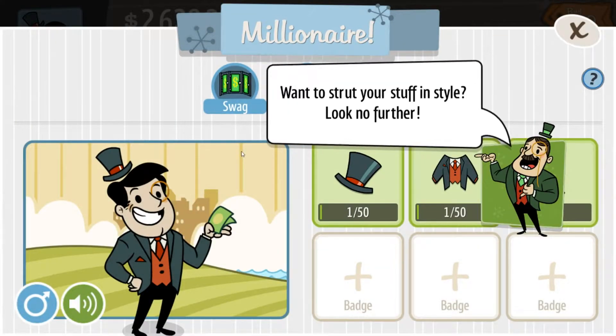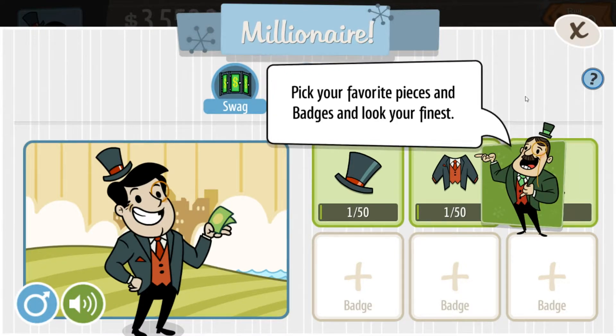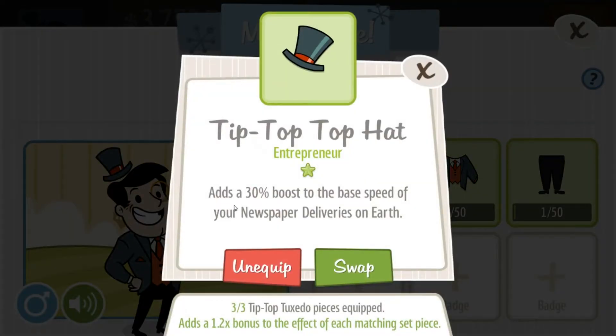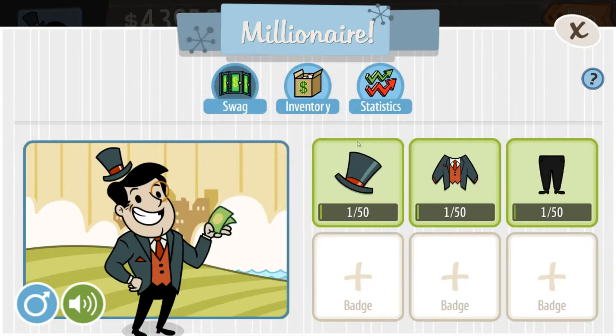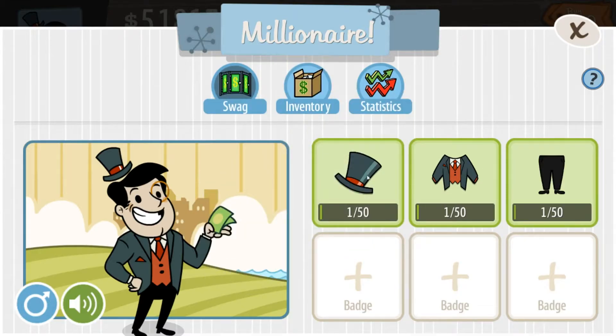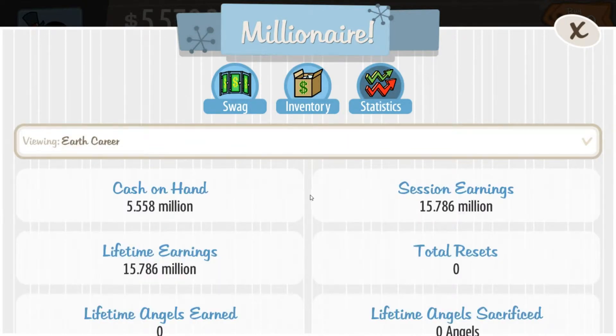Under Career, here is our place — we get our little swag, as they call it. You pick your favorite pieces and badges to look your finest and they'll grant bonuses. Like this hat adds a 30% boost to the base speed of your newspaper deliveries on Earth, and we get 0.48% bonus per angel on Earth. The pants boost the base speed of your donut shops on Earth. You also have your inventory where you can see all of it sorted by rarity.